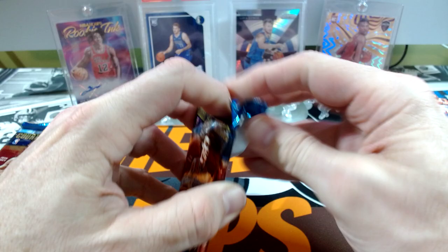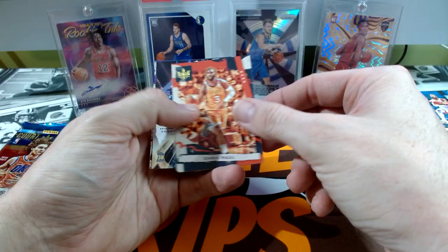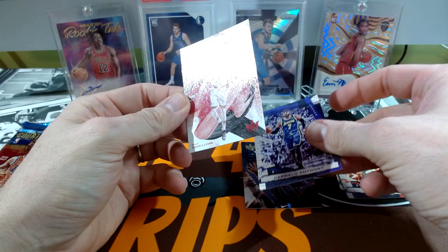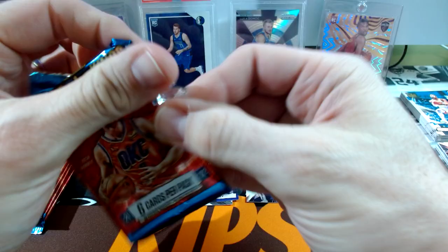Number one — I think it's going to be a big one right off the bat, we shall see. Halliburton. Kuzma. Chris Paul. Santi Aldama. Carmelo. Artist Proof Silver. Zach Levine Modern Strokes — that looks a little interesting considering we just got that. Kind of odd, but that's all right. Let's keep going.